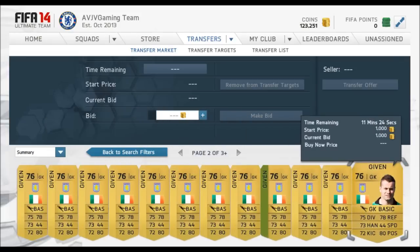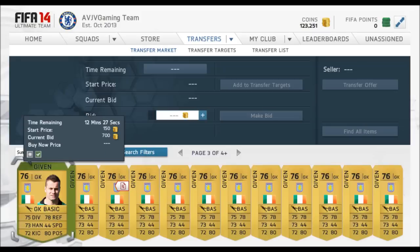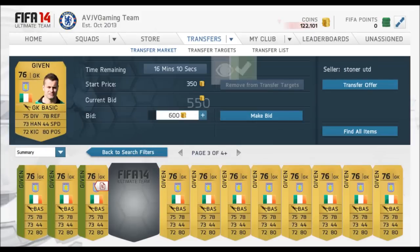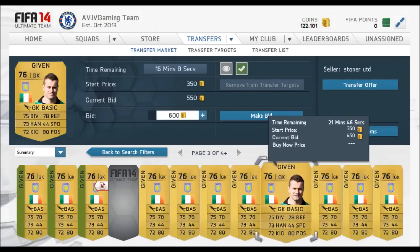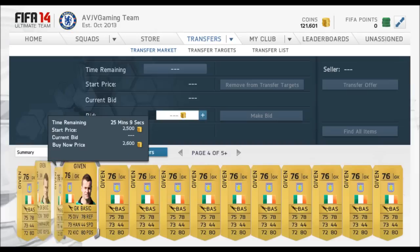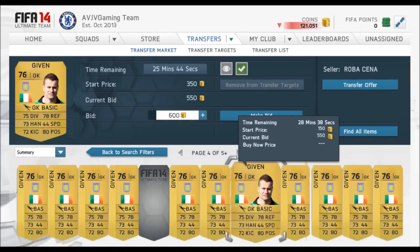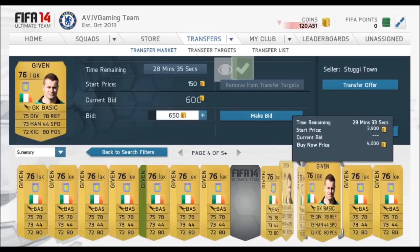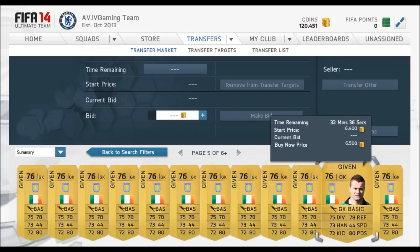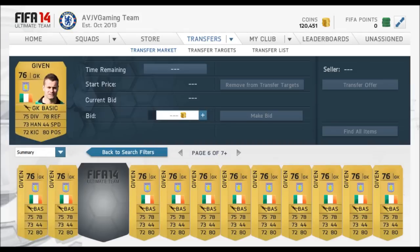Quick tip - Givens has already gone up in price from around 400 coins a couple of weeks ago to now almost 1,500 coins on the market. I'm putting a lot of bids on as many Givens as I can. If I win one or two for 500 coins I can sell them for 1,000 plus when the cup is released. If you do that with 100 players, you're talking 100,000 coins easily.